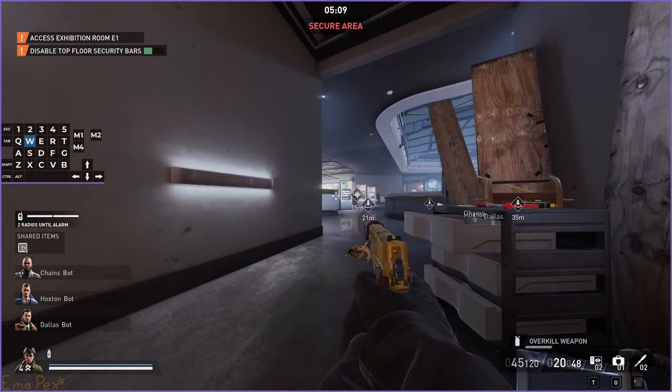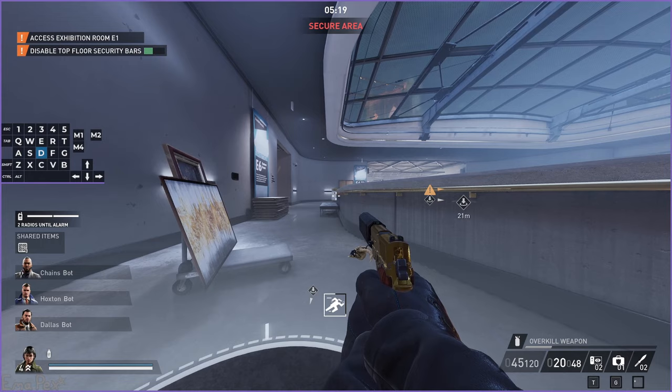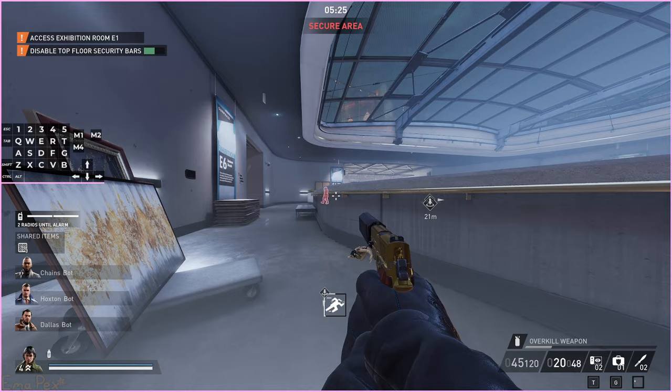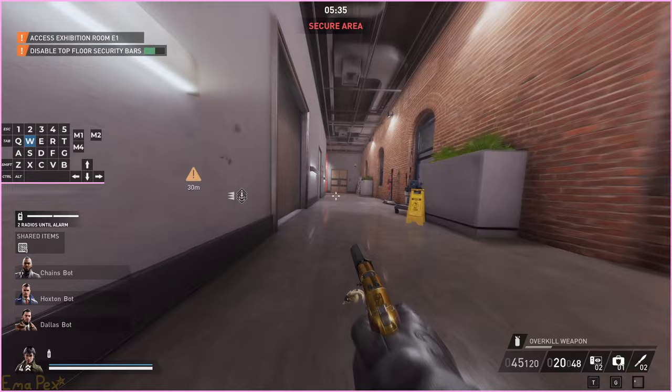That's kind of what makes this bug so powerful — it allows you to create zones where every guard gets stuck. However, because it requires a door and requires you to slide into it, it's not super useful on every map. Some maps it has literally no use at all. On No Rest for the Wicked you probably can't find any uses for it. Maybe you could use it in the downstairs part of the bank or something, but that's kind of stretching it.